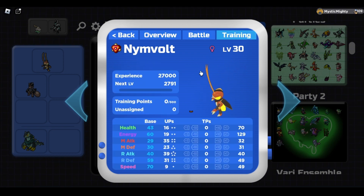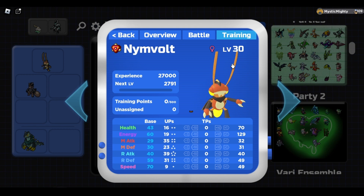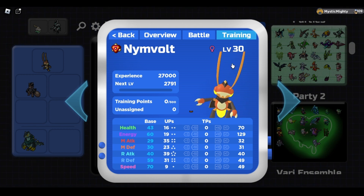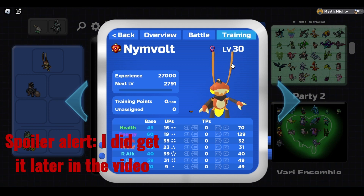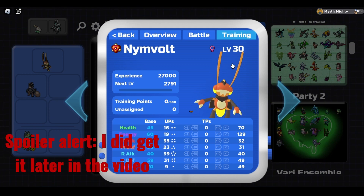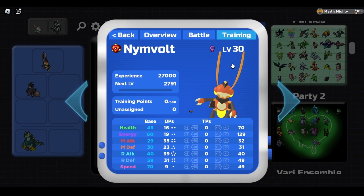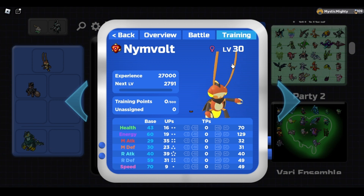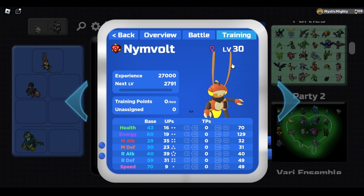I did do some research before I started this, since I kind of got spoiled anyway since I didn't start this until a little bit later. There's also a new Roman that can appear in any of the weathers, so I have to grind for that. I'm actually not sure if I'm going to get that in this video — it depends on my luck. I just wanted to really get Nym Vault in this video.